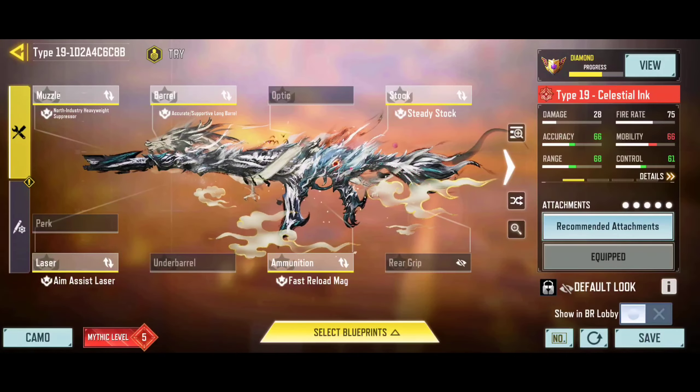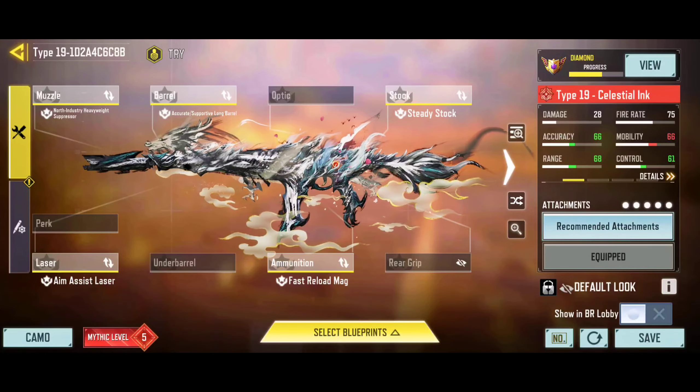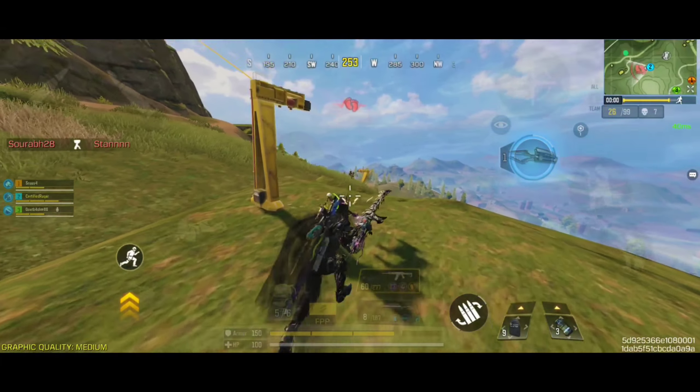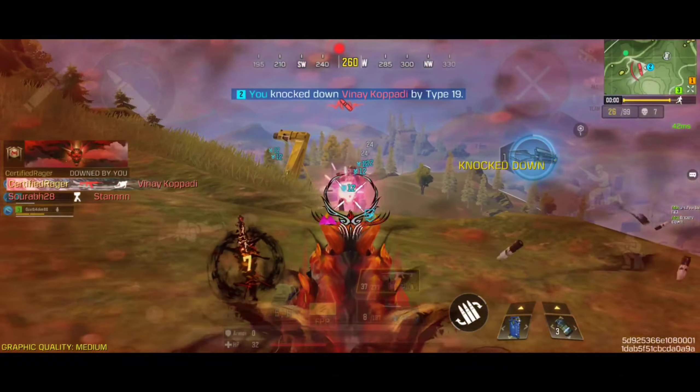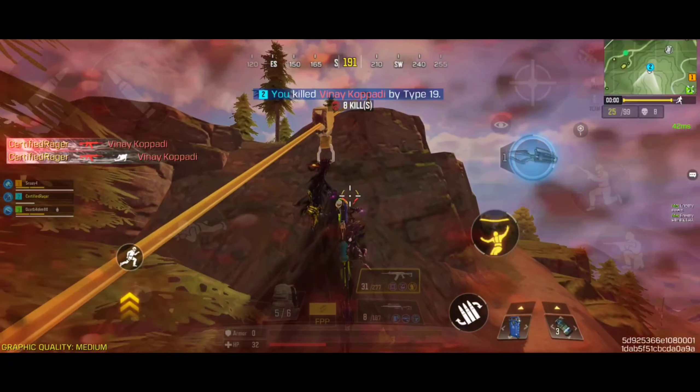Here is the best custom gunsmith build for the Type 19, which is highly compatible for medium to long-range engagements. For the mods, I am recommending the extended magazine mods, the long-range mods, and the vertical recoil control mods to get the best results possible.